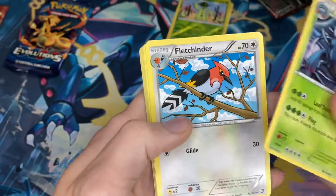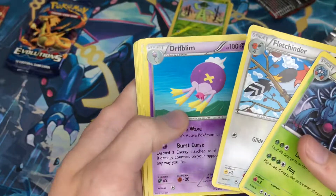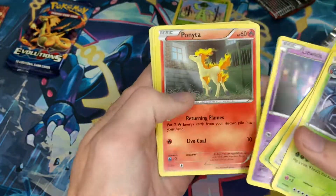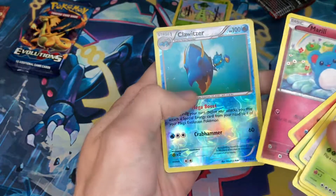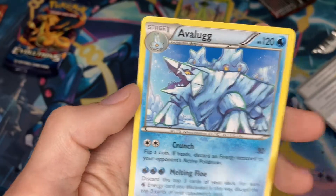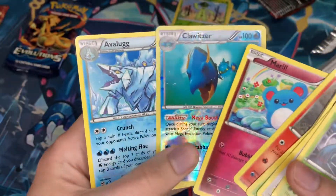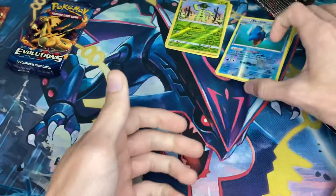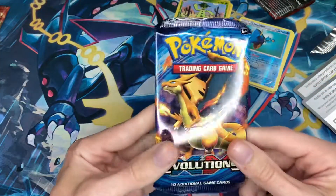Tangrowth? Let's see what we get. Let's go for the Secret Rare shiny card from one Steam Siege blister! Abomasnow? Non-Holo. Yeah, like I said, this is the most cursed series of packs I could think of.